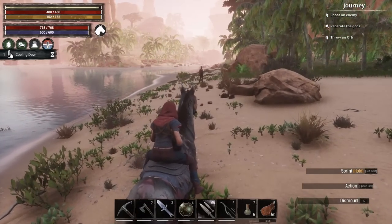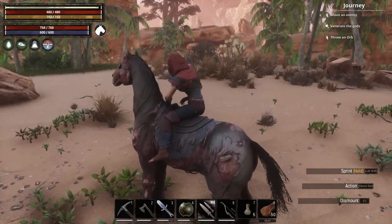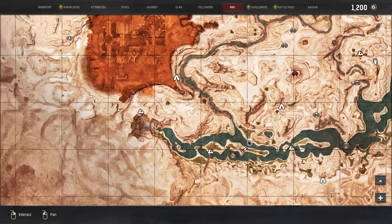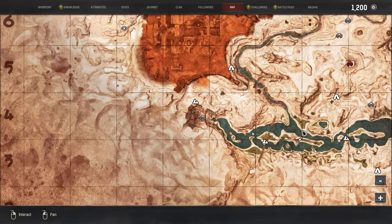We're going to head along here, but we're not going to go in the front end through Skulker's Entrance. We're going to go up the top and come down — saves us having to fight all the way through. It's the same way we went around to Sepermeru a couple of episodes ago when we went to get the truncheon.